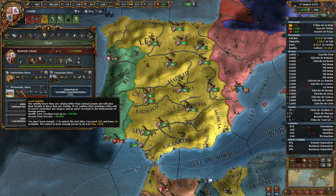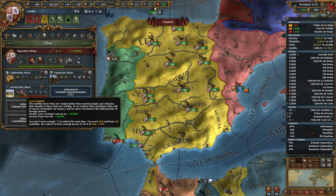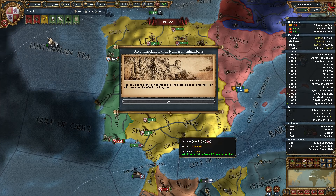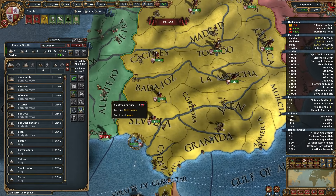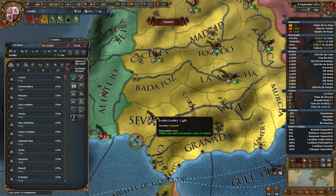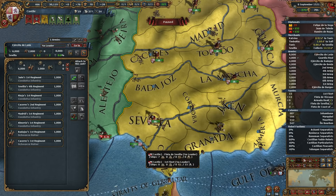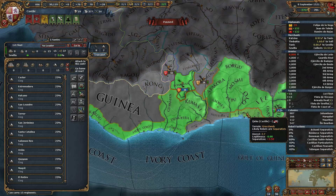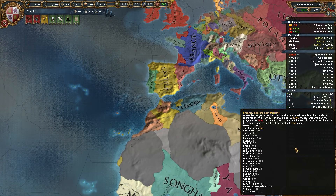I highly value things like military tech cost minus 10%, diplomatic tech cost minus 10%, or administrative tech cost minus 10% — these are really powerful. I also love having leaders without upkeep, and the policies look good: exploration combo, diplomats plus one, diplomatic reputation plus one — that plays right into what I'm trying to do. So we're taking Aristocratic and picking up Noble Knights right away, which gives treasure fleet bonuses, provincial trade power modifier plus 10%, global tariffs plus 15%, and some cavalry combat ability.